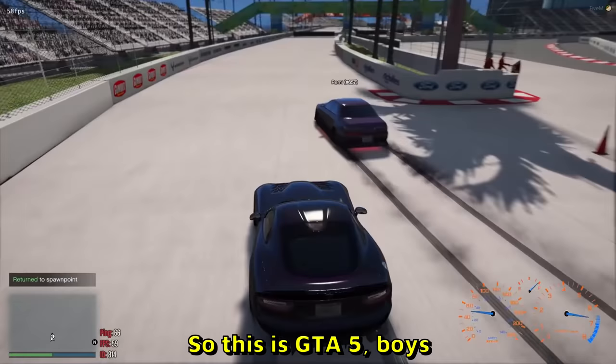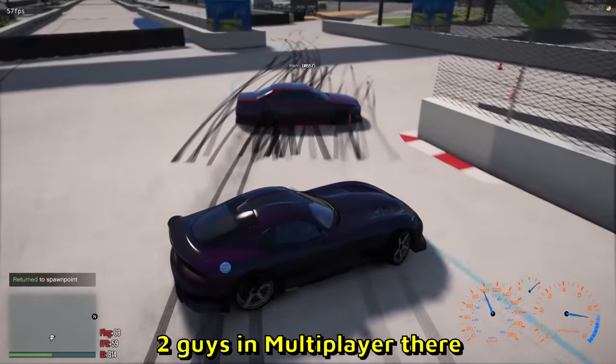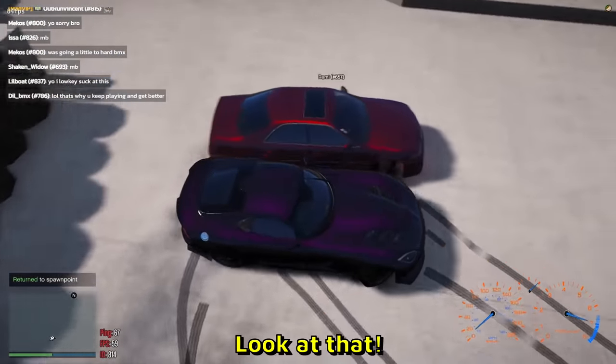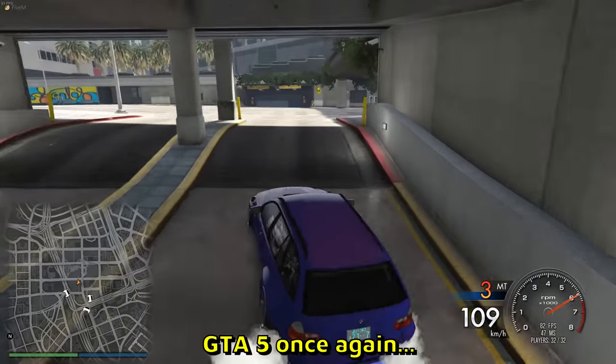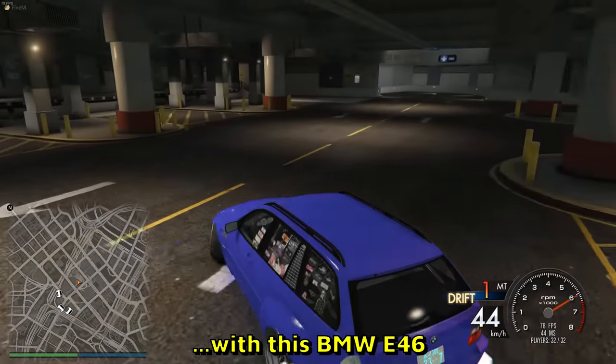This is GTA 5, boys. Two guys in multiplayer going with a double reverse entry. Almost stopping there for a second — but you did it, boys, good job. GTA 5 once again — jump through a 360 with this BMW E46.